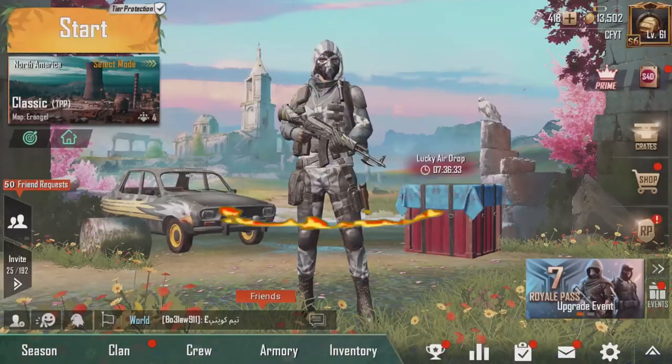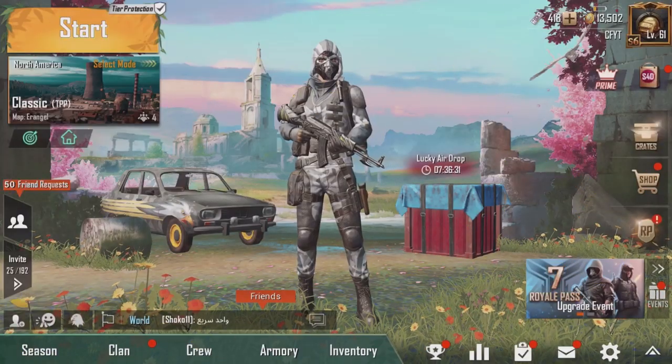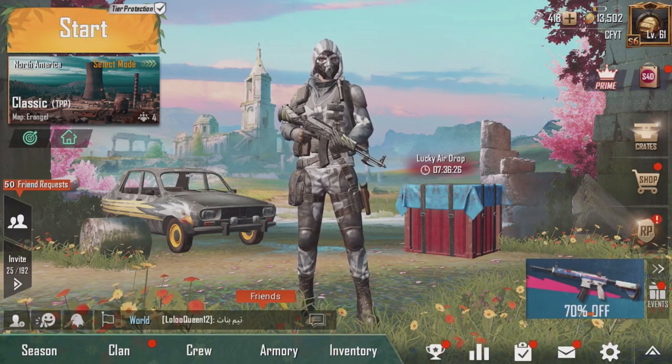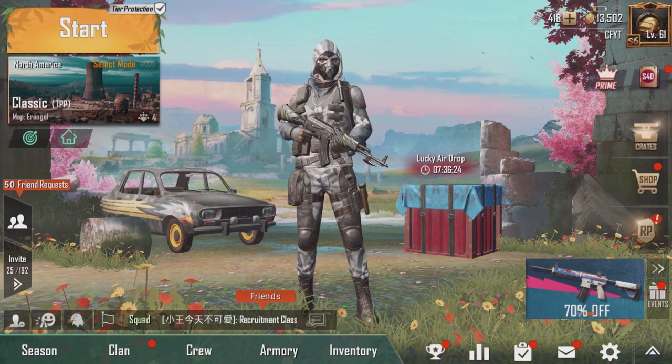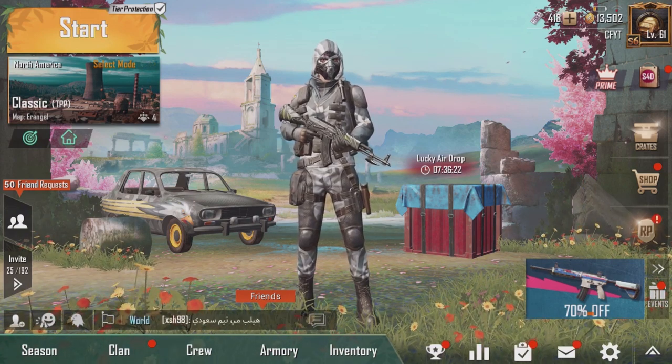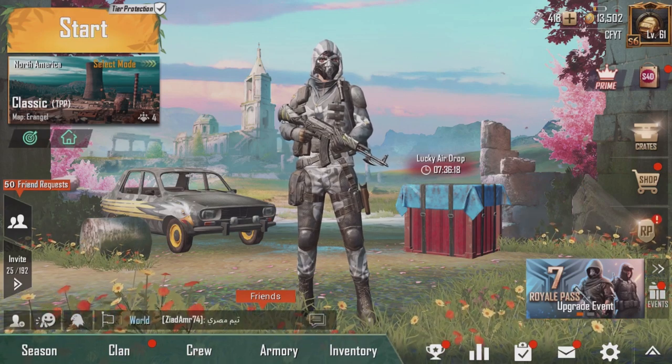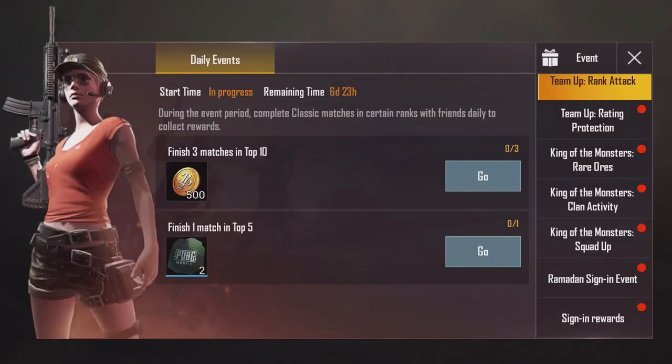Moving on to this brand new trick to get a free outfit in PUBG Mobile — it's actually really easy and simple. Some of you may need a VPN, but I'm pretty sure most people watching this won't require one. What you want to do is go to the event section, where you'll see an offer called the Ramada Sign-In Event.